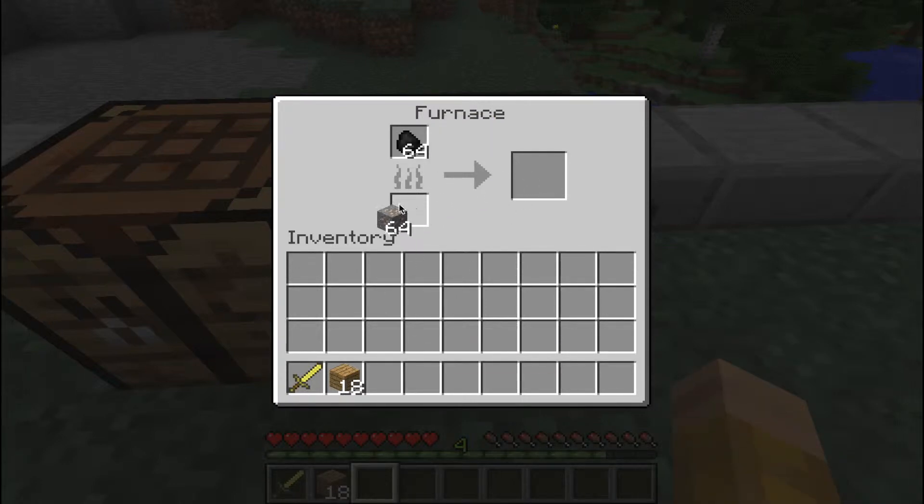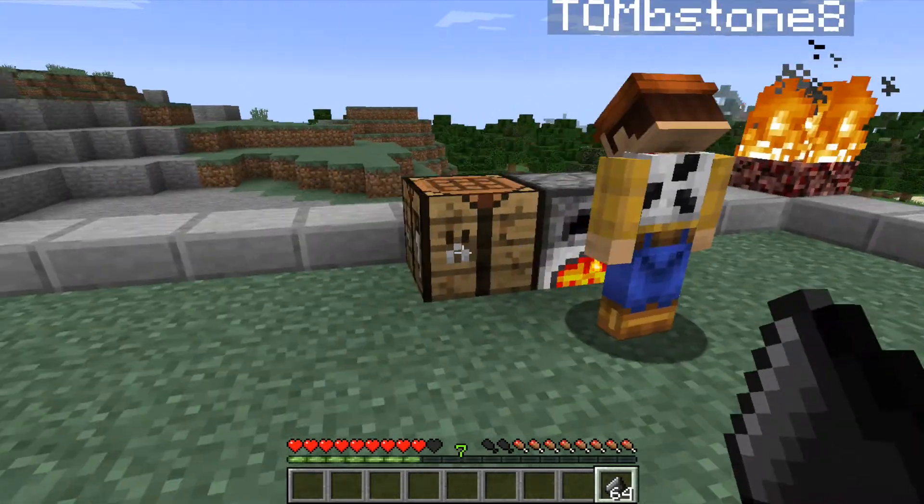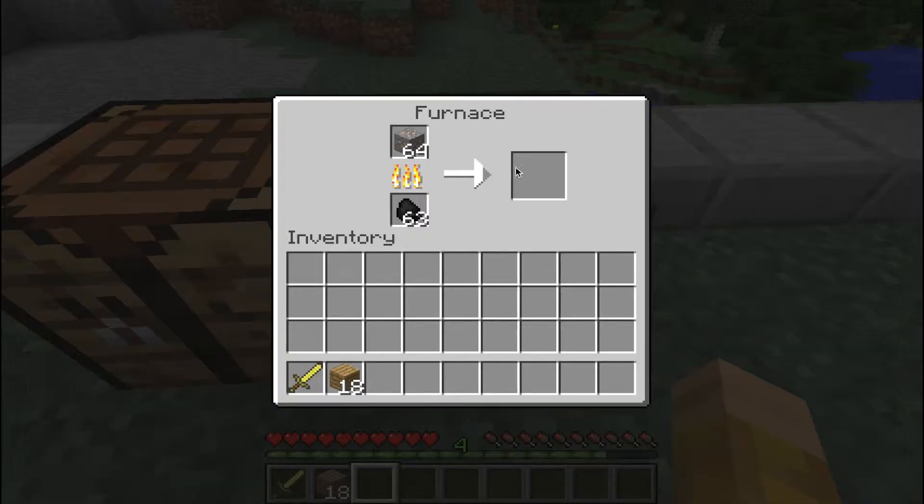The coal goes in the bottom and the iron ore goes in the top of the furnace. Let that build and you get an iron ingot. You only need one, but we got two just in case — just looking out for you.